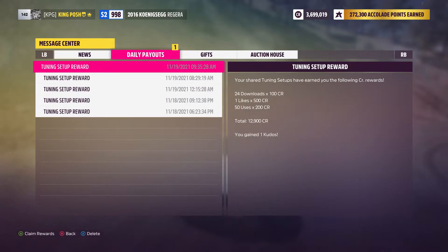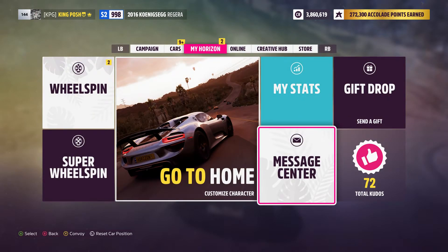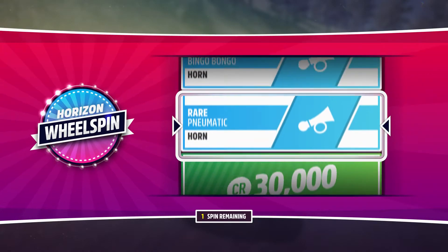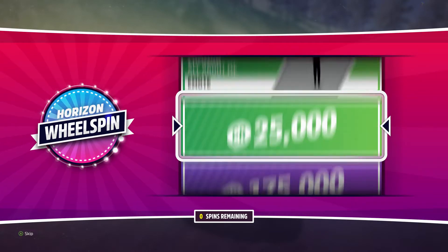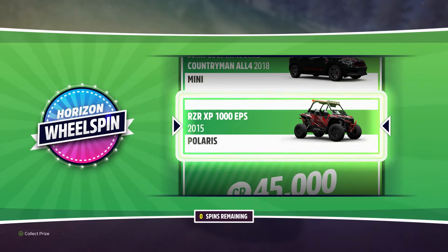We've got daily payouts — in Horizon 5 you have to claim the rewards at the bottom, so I went right up and grabbed all the money. We also got wheel spins — let's check those out. I got a horn, which is typical luck for me. Oh, and a Polaris — that'd be sweet!